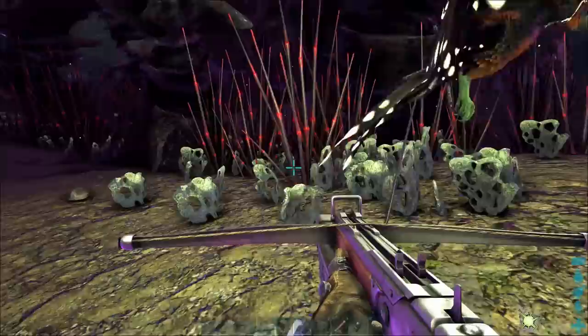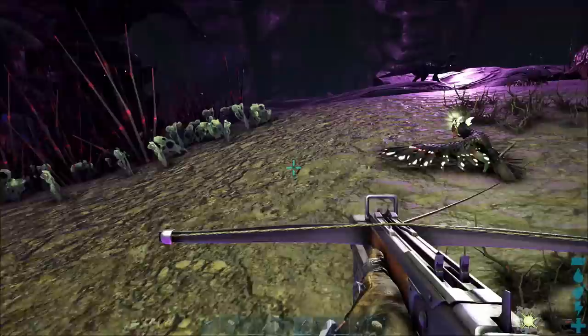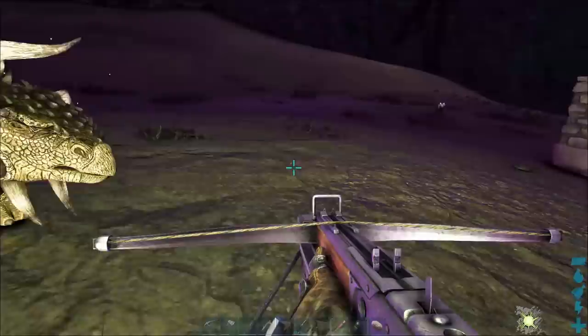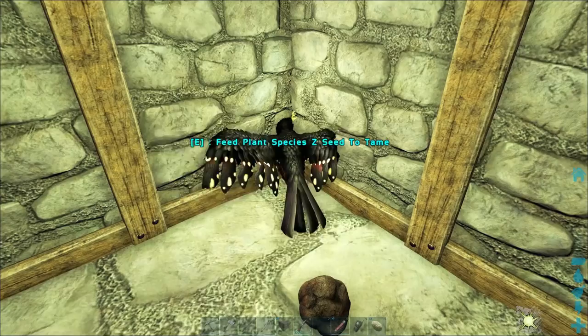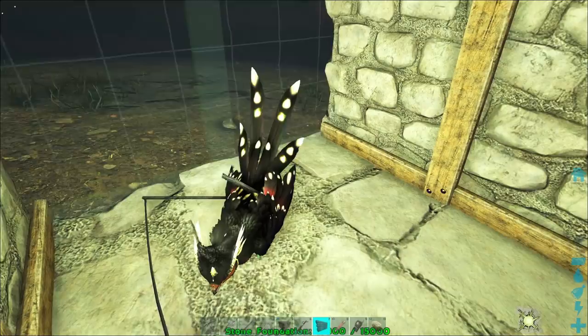So you can pull your Featherlight into the relative safety of your taming box. Once you've got it in there, it's just a simple matter of putting up the fourth wall. You can either put a wall there or a door wall there. Then you just feed it Plant Species Z by putting it into the 10th slot of your hotbar and pressing E.